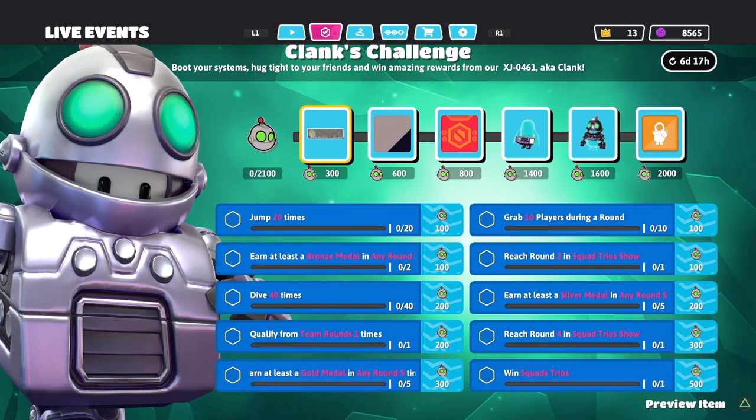Earn at least a Bronze medal in any round two times — self-explanatory, and you could probably do this on accident just by completing a round. Reach round two in squad trios show. You can do this literally by just jumping into squad trios; you don't have to have a party. I've done this during the Ratchet event by solo queuing and pairing up with another player online. Just by reaching round two, you get this one unlocked.